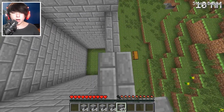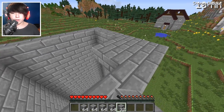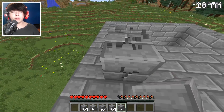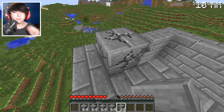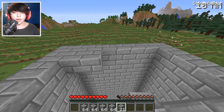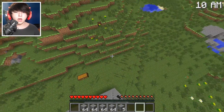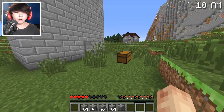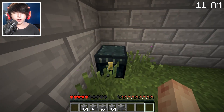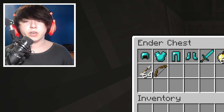I think we're almost done — I just need to make sure we have a roof. Look at that, that is beautiful! Oh, I messed up here, hold up, gotta get rid of this. There we go, boom. If only I had a pickaxe that would make my job a lot easier. Let's head back down — jump down — ow, okay that hurt a lot. Let's put the ender chest in here, boom.